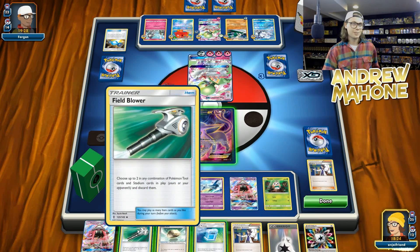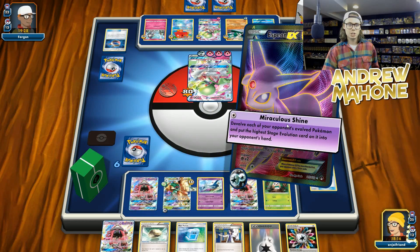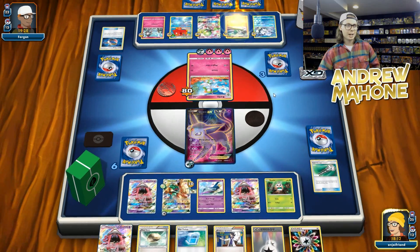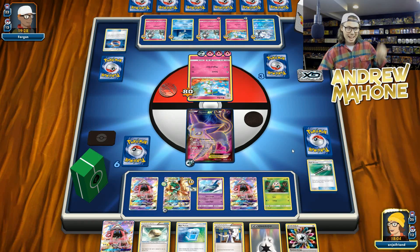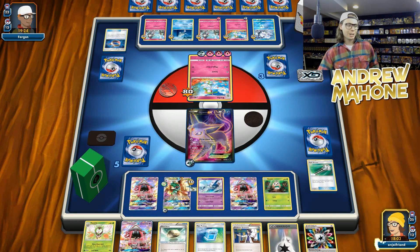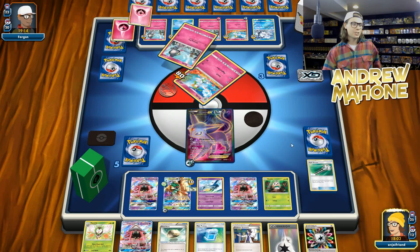Let's field blower their Choice Band just to get that out of there, because a Gardevoir with a Choice Band is kind of scary. And let's Miraculous Shine. I only got one Decidueye but we're going to make it work. So that is frustrating — I'm going to need another Decidueye right now. Where are you? There's a Dartrix. That would have been good like last turn so I could have evolved this Rowlet. This is a little stressful. You can see the deck is just setting up a little slower than average this game.